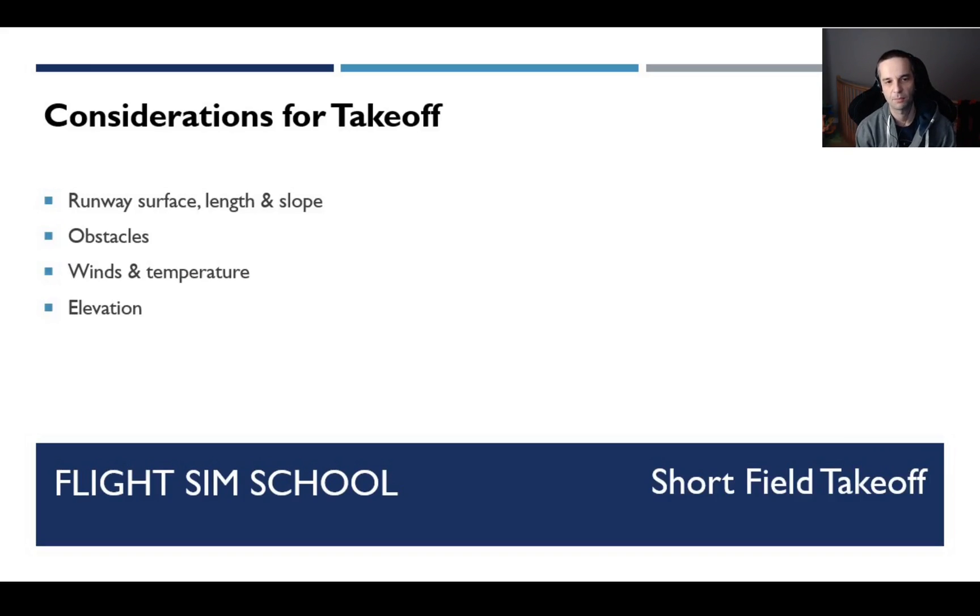There are a few considerations you need to take before doing a takeoff at a given runway. The most important one is runway length. If your runway is too short for the airplane that you're flying, obviously you can't take off there. You won't be able to take off in a 747 at a small 500-foot backcountry runway, but you potentially can take off in a Cub at that strip. So you'll have to look up what the minimum length takeoff is for your aircraft and use that as your first decision point.